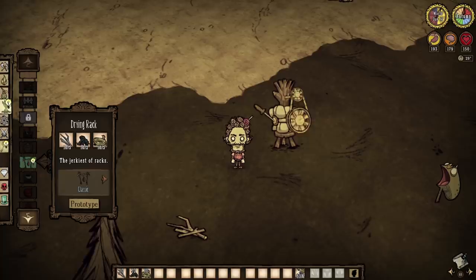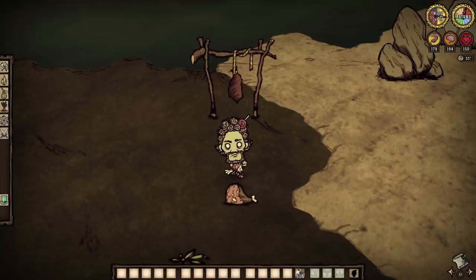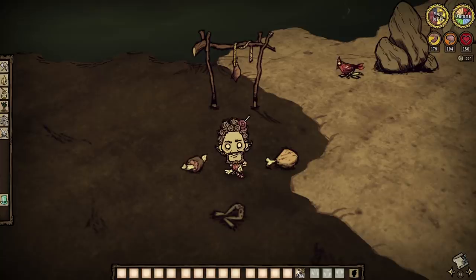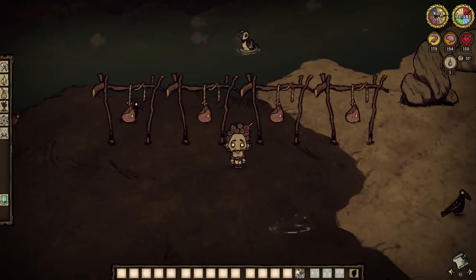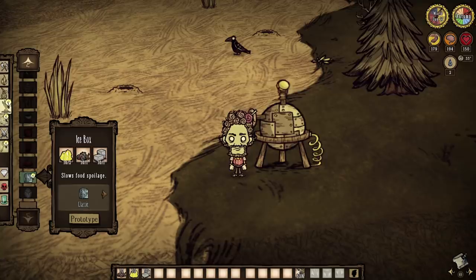The drying rack — the thing that actually prompted this video honestly. A viewer asked me if meat dried at the same rate across the board, and I said nope, it doesn't. Big meat takes two days to dry into jerky. Monster meat takes one day to dry into monster jerky. Batilisk wings take two days to dry into small jerky. Morsels, frog legs, and drumsticks take one day to become small jerky. And kelp fronds can be dried in but a quarter of a day into dried kelp fronds, which is notable for their 10 sanity each gain. Drying meat serves in prolonging it for your survival, which is incredibly advantageous. However, know that rain prevents any drying of the meat whatsoever, which can be very annoying, especially in spring.